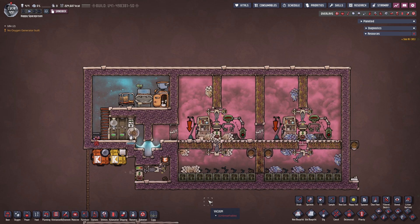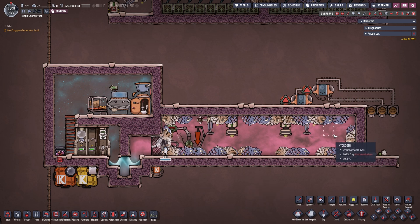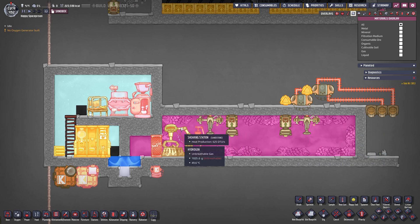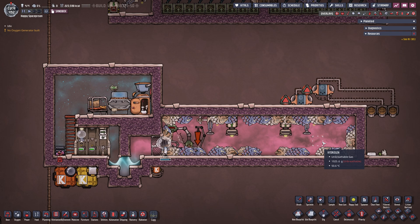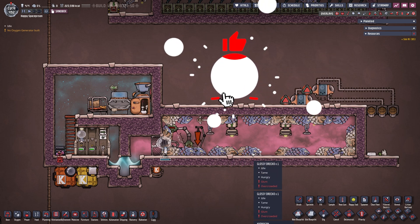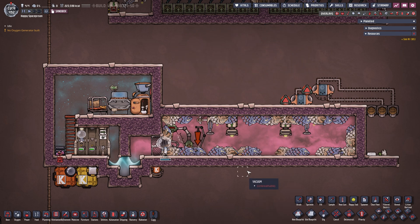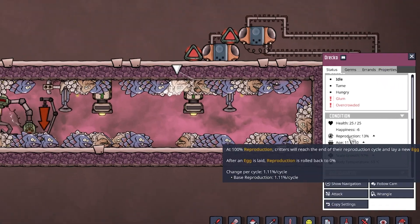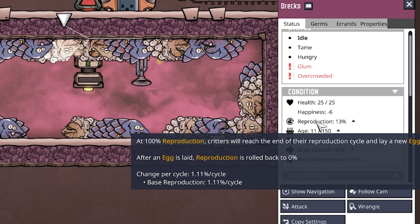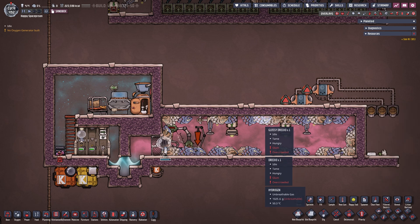Here we have our fourth and final setup: the starvation setup. The room is completely filled with hydrogen - there's nothing else in here because there is no food, hence the starvation. It's 72 tiles with 50 critters total - 25 glossy dracos and 25 normal dracos - producing both reed fibers and plastic. This setup is not self-sustaining. Looking at reproduction, we're at 1.11 per cycle, and dracos live about 36-37 cycles without food, so we get several shearings but no eggs.